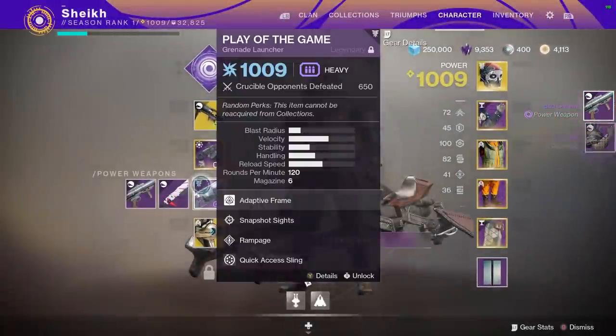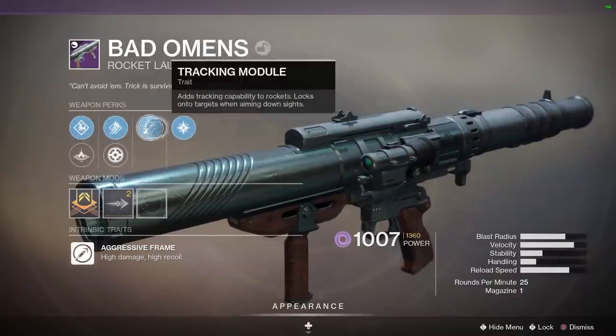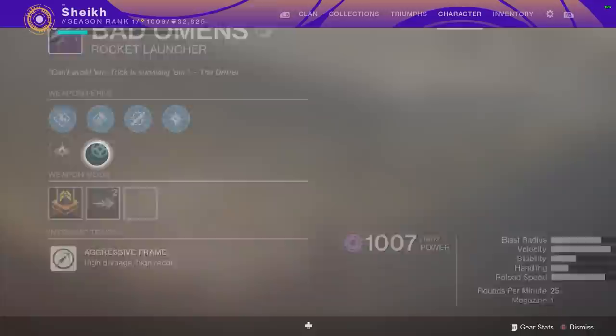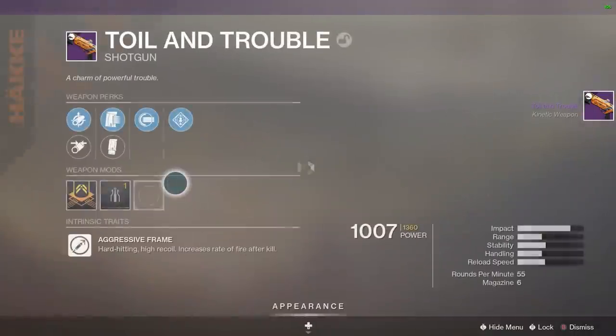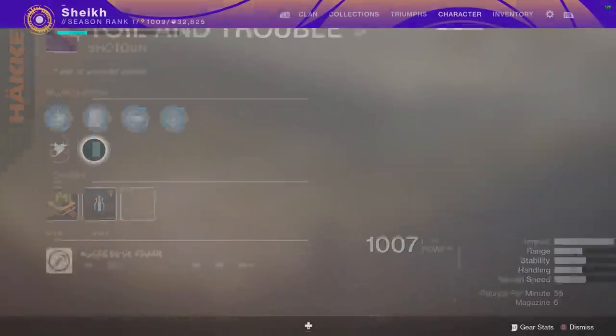I can see the Bad Omens - that is the Gambit rocket launcher. Haven't seen this thing in a while. Cluster bombs, tracking rounds - any rocket heads out there, let me know. Toil and Trouble can drop in here too - full auto, rampage. Okay, not the best roll.